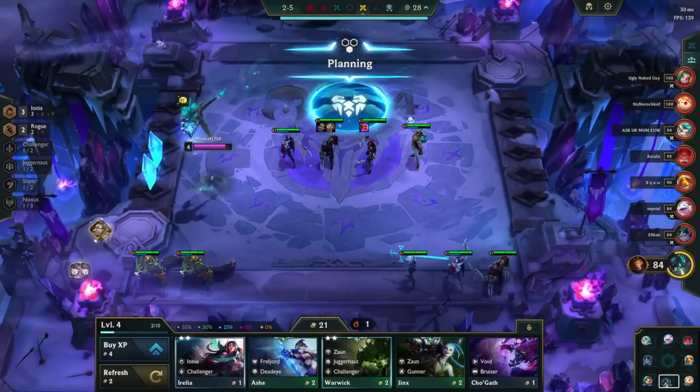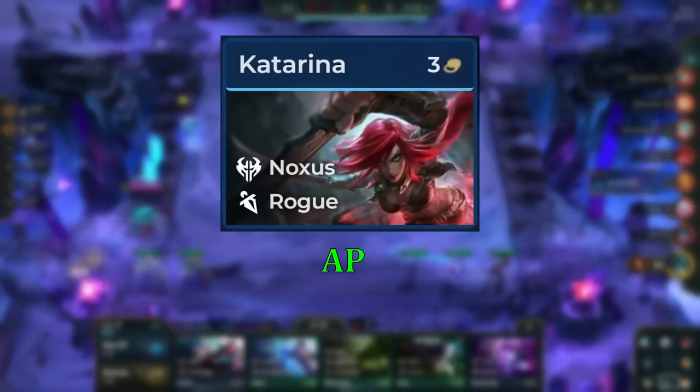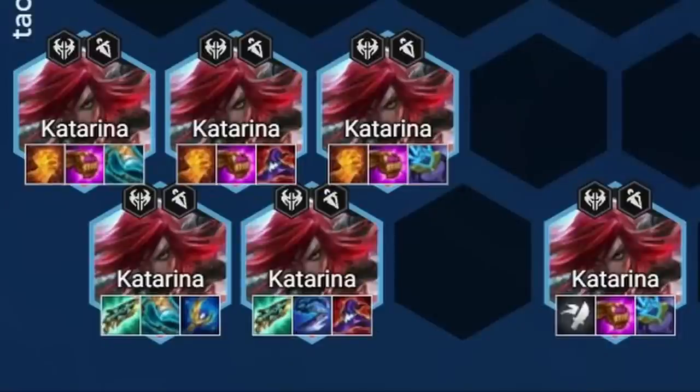After you've made Zed items, you want to make items for Katarina. She wants AP and one healing item. Some examples of final builds for her include Hodge, Gunblade, and Spark as the best combination. But if you are able to get a Slayer Emblem, then replacing Hodge with that emblem makes Katarina even more powerful.